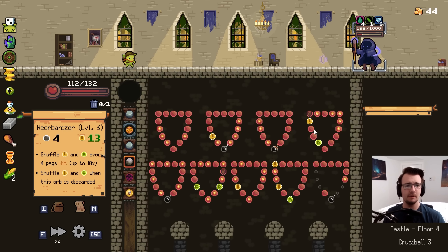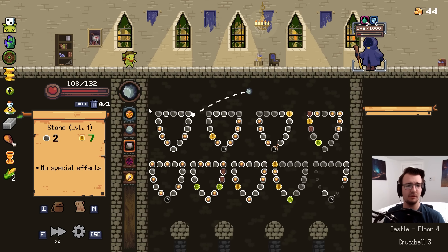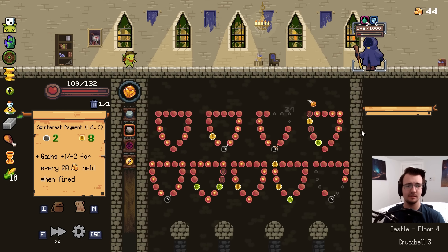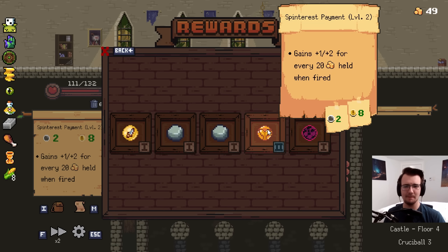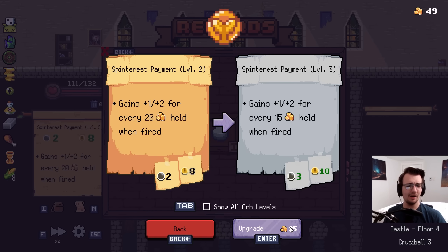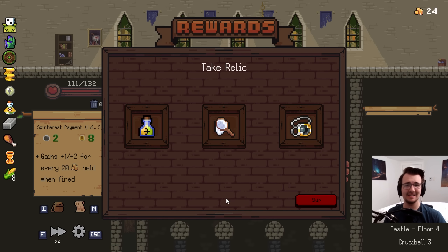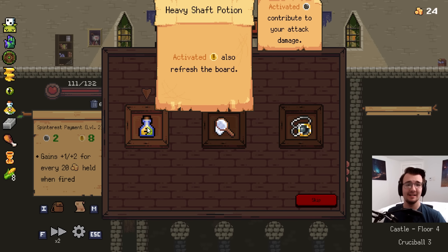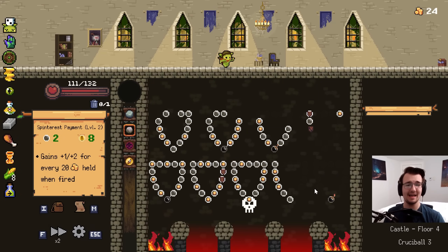It doesn't kill, but it does pretty good. I can't complain. Two seven or a two eight - you take the two eight. You better be dead now. I think you're dead. Good. And with this, keep upgrading stuff. I'll go Spintrust Payment, max it out. When I eventually... Ooh, Harvest Coins. That'll be nice. Crits also refresh the board. Yeah, that's probably the best one I could ask for. Thank you.